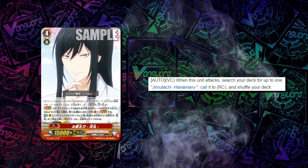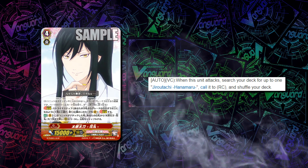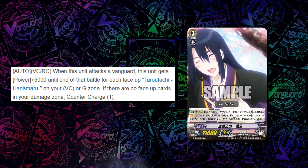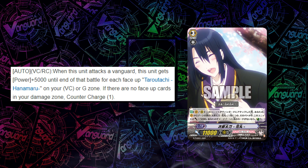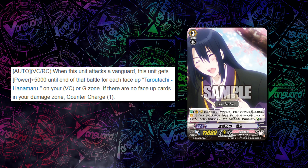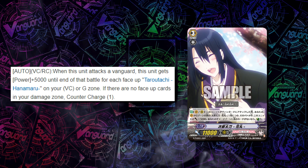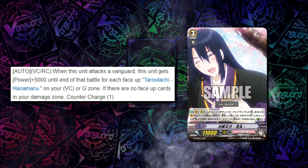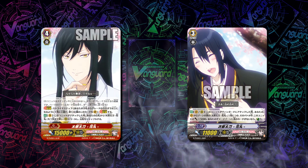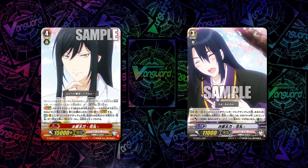Then there's Tarotachi, who when he attacks for no cost, searches for a Jirotachi Hanamaru, calls it to rear guard circle, and shuffles the deck. Jirotachi has the skill that when it attacks a Vanguard, it gets plus 5k, and at the end of that battle, for each face-up Tarotachi Hanamaru on your Vanguard Circle or G zone, if there are no face-up cards in your damage zone, you Counter Charge 1. That's basically like Quetzalcoatl from Zodiac Time Beast, so you can go into that stride when you have no face-up damage and get at least a 16k attack plus also a counter charge.